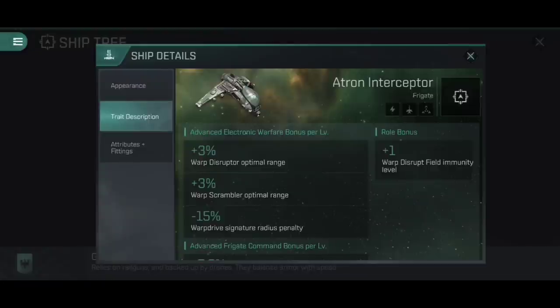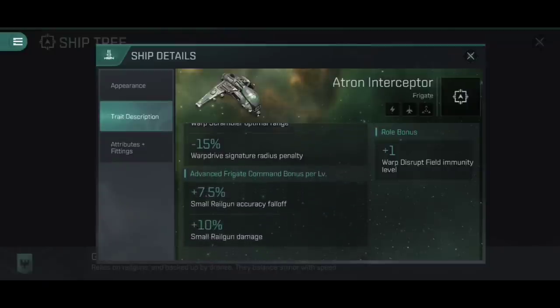That's why the warp scrambler optimal range is really useful. If you go for a ranged build with an interceptor, you can orbit outside of their scrambler range whilst still hitting with your own scrambler. You just need to be aware of what type of scrambler they have. If you both have a Mark V warp scrambler, you can outrange theirs and continue to use your micro warp drive.